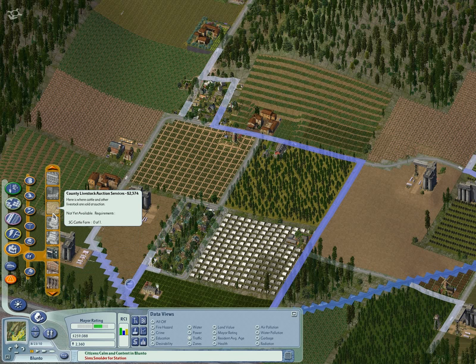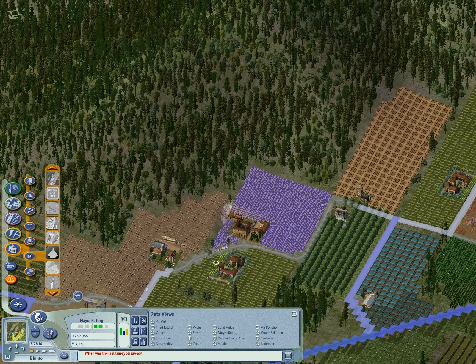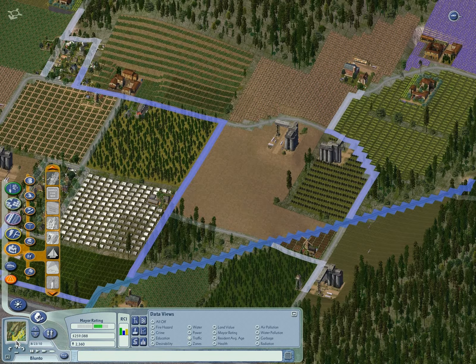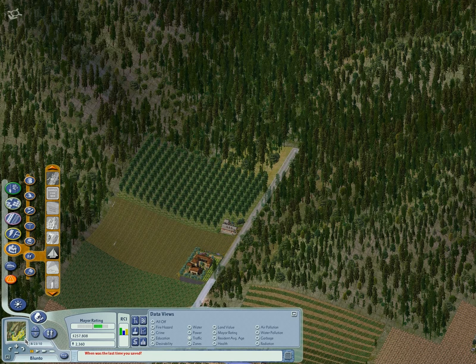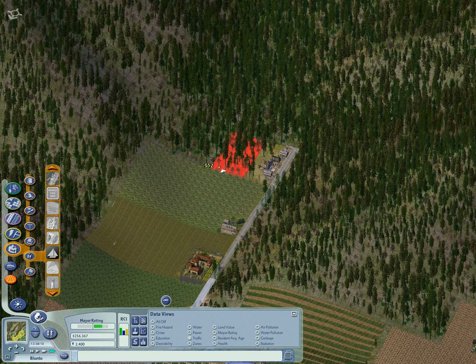Now that we got all this, it seems like we should be able to get our coal mine. Apparently agricultural workforce doesn't count as industrial workforce, so we're going to have to fix this. Why not zone some new industries right around here — take advantage of that bus stop. That should help us out. That's quite a lot of industrial space for a town like this; we don't need nearly half of it.